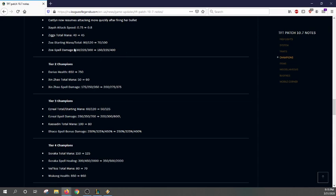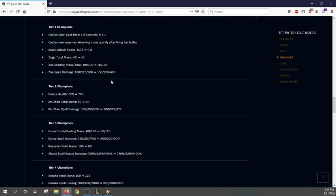Zoe's total mana cost is going down to 100. There was something weird going on — actually it was Poppy that was really underperforming in the early game but overperforming in the late game. Three-star Zoe should do more damage — they're making three-star Zoe deal more damage.